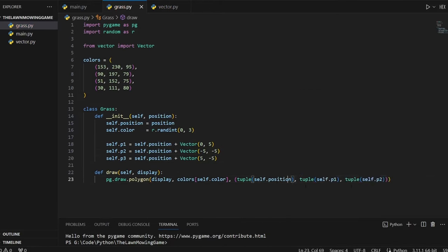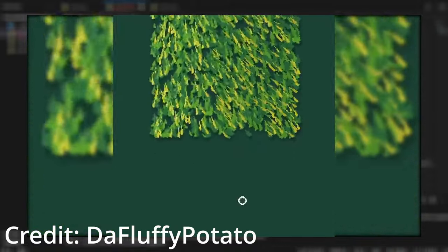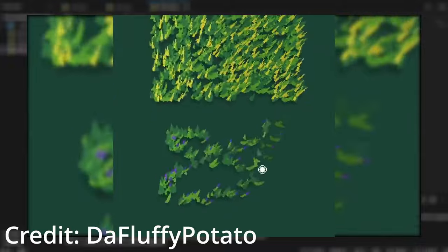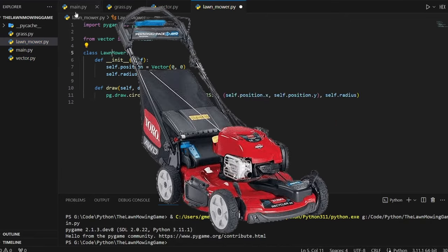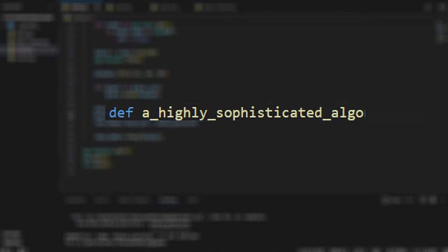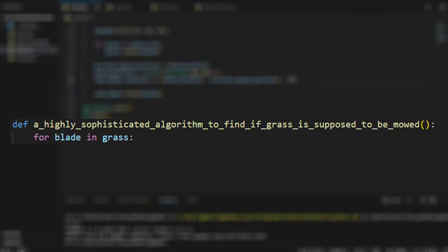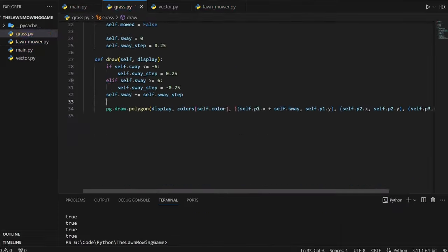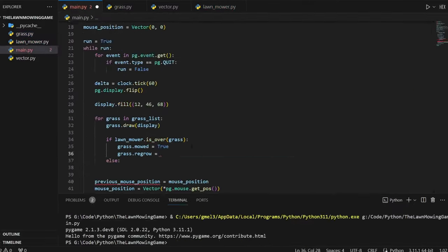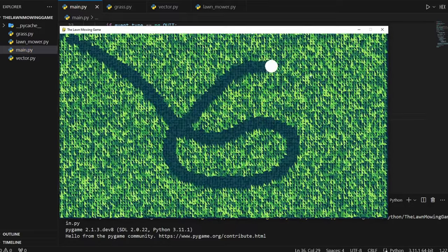I envisioned my grass looking similar to Da Fluffy Potato's grass shown in his video, but without access to his source code, here is how it turned out. Now that feature one is complete, time to create a lawn mower. I created a highly sophisticated algorithm to find if grass is supposed to be mowed — I loop through every single blade of grass and check if it's inside of a circle. I made the mower follow the mouse at a delayed rate to make it smooth. Now we have mowing.